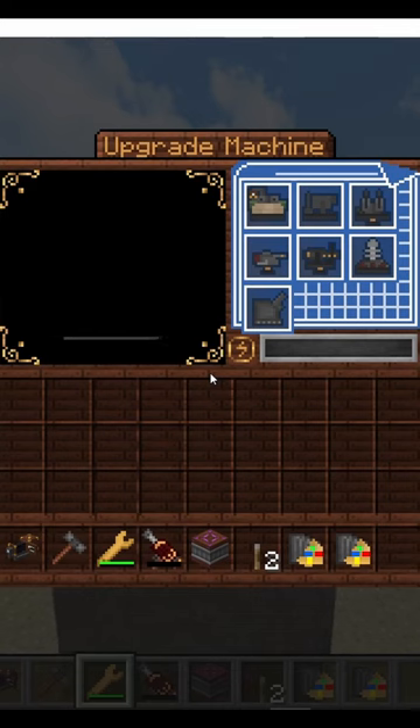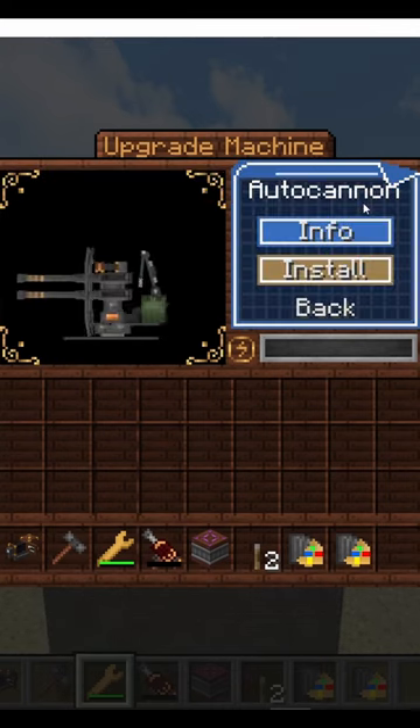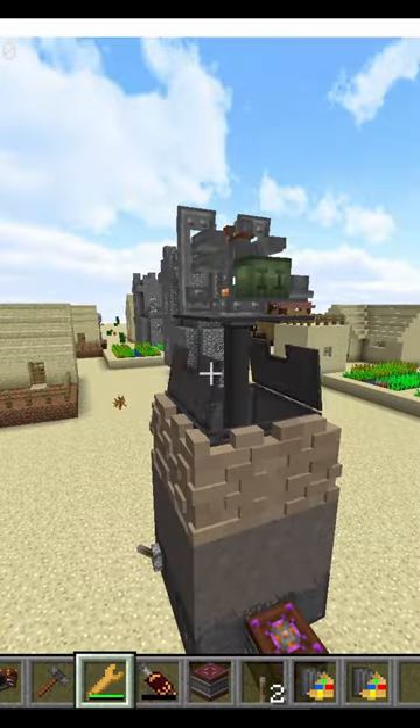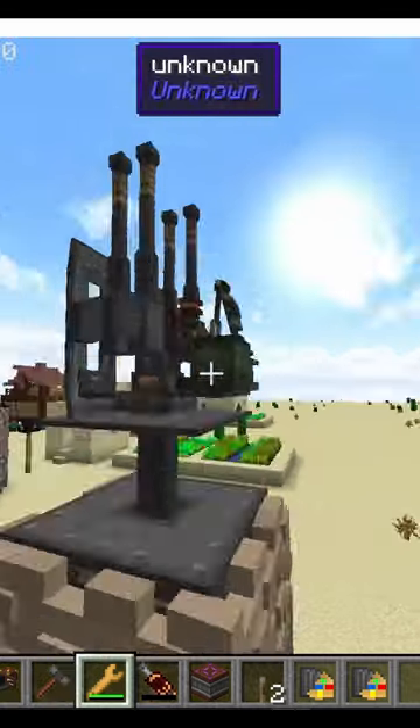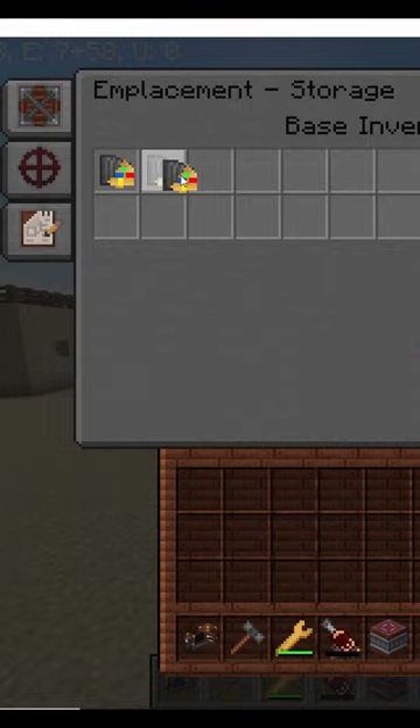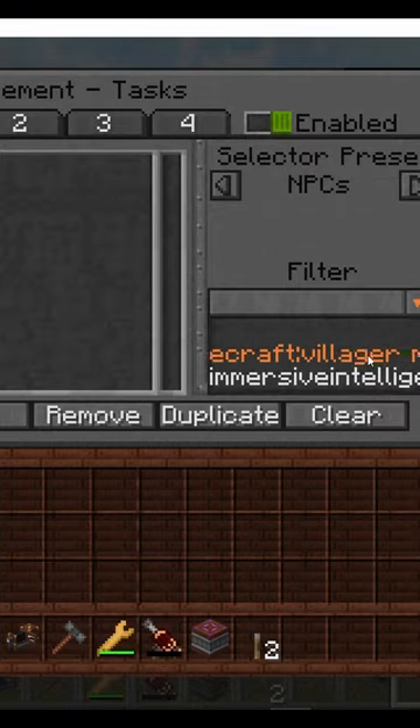In the form of a lever. With the engineer's wrench or an electric engineer's wrench, right-click on the emplacement structure and then select any upgrade that you want — I am going with the auto cannon. Once the cannon turret is out, right-click once again in order to form it.